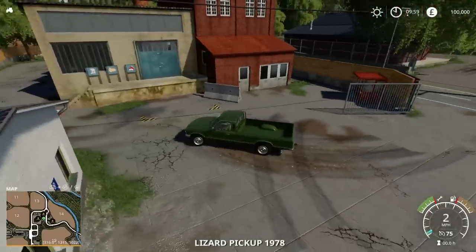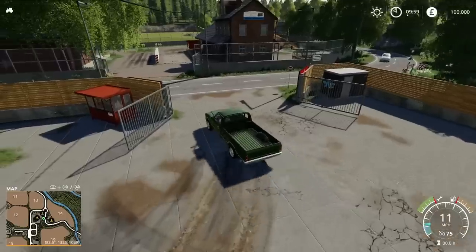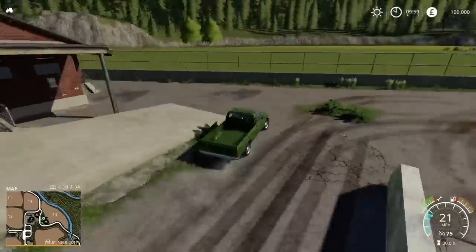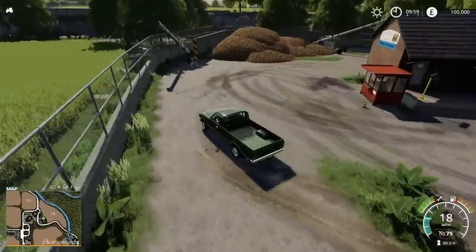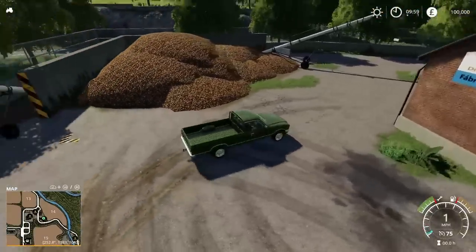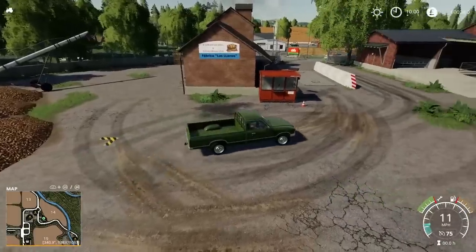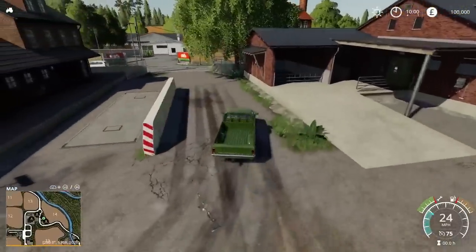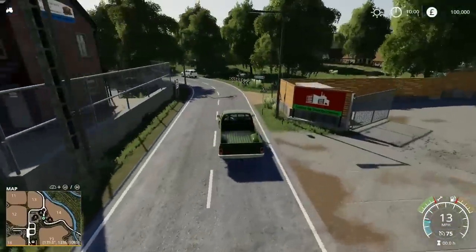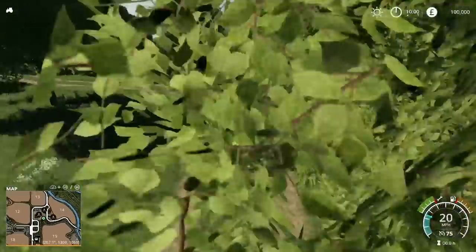Across the road, the next sell point — this is for potatoes and this is specific for potatoes only. So you've got Potato La Coronella sell point just here. If we take a right here, it goes a little out of our way but this takes us up to the compost plant, which like the biogas plant, you need to own to be able to use it.